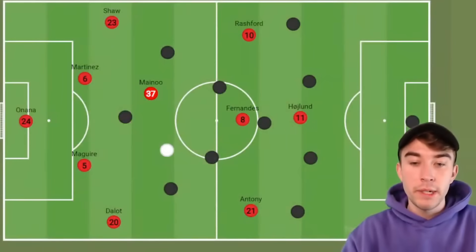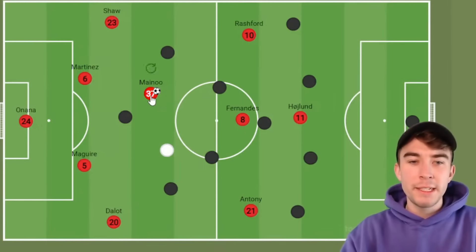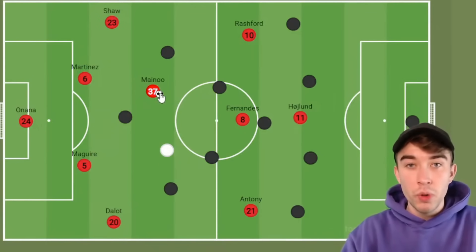Before we can do that, we need to address Kobbie Mainoo and his individual strengths. His diminutive nature, his low centre of gravity, his ability to play on the turn, his ball carrying ability, and also his short passing.